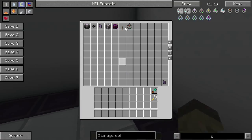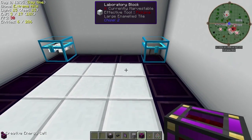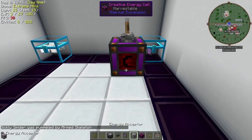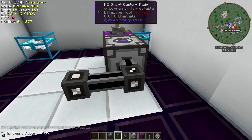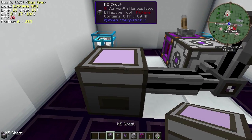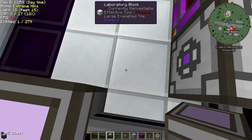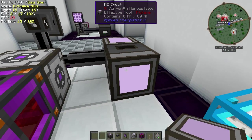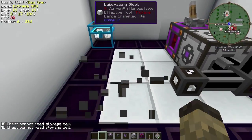Let me show you how to build this. We go ahead and slap down our power, put our energy acceptor switch on there, add the cabling, then put a terminal on there and a chest. One thing about these chests is you can now place them at different angles. I can place it so the front is accessible from this direction.